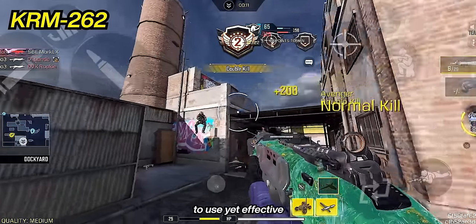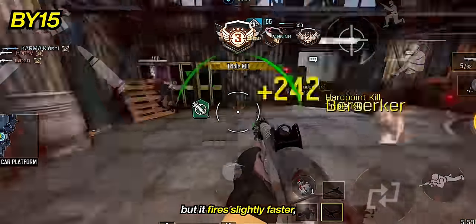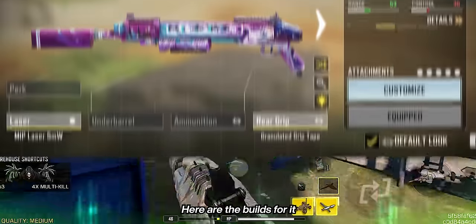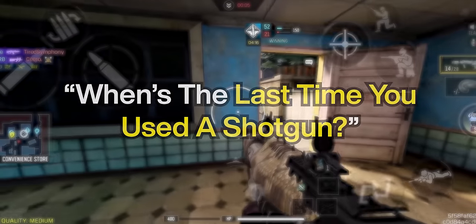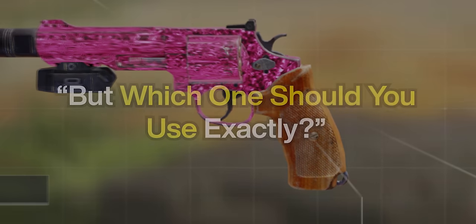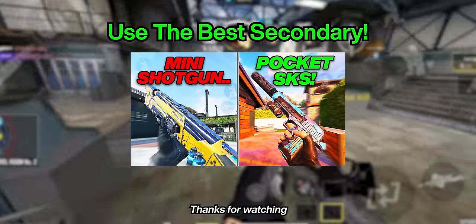What shotguns should you exactly use? I recommend the KRM 262 if you want something easy to use yet effective. The BOA 15 deals less damage than the KRM but fires slightly faster, which can be good if you miss some shots, and you can build it multiple ways. The R9-0 shotgun takes more skill to use but can be deadly in the hands of a skilled player who can handle a 2-burst shotgun. Here are the builds for it if you want to give these weapons a try. When's the last time you used a shotgun? Let us know down in the comments below. Shotguns struggle at long range and take a while to fully reload, so a secondary weapon could be very useful. Thanks for watching and I'll see you in the next one.